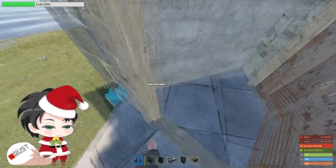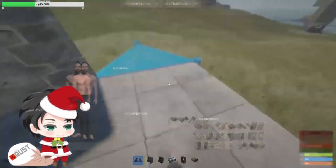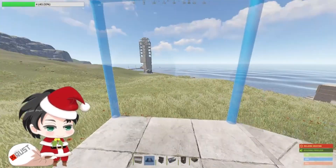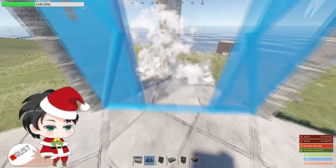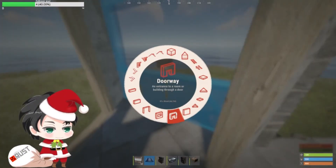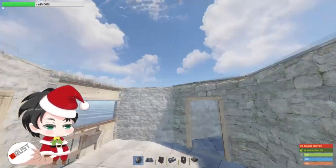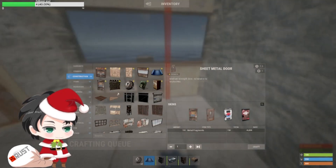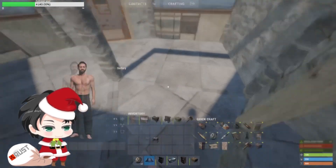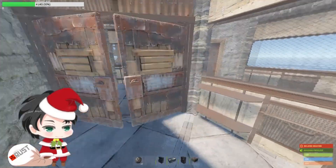If I were to upgrade this to my main base, I'd normally add two more triangle foundations here, a square foundation on the sides, and a triangular foundation. When upgrading, I highly recommend putting shop fronts — put one here and one there. Then add another airlock here. You can add a window frame if you want, put a wall there, and add your doors. You can expand different ways, but this is one approach.